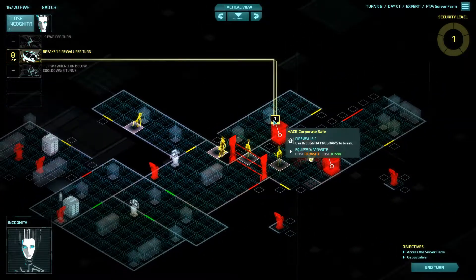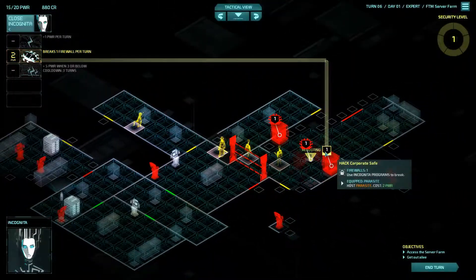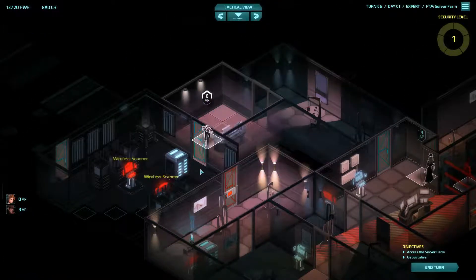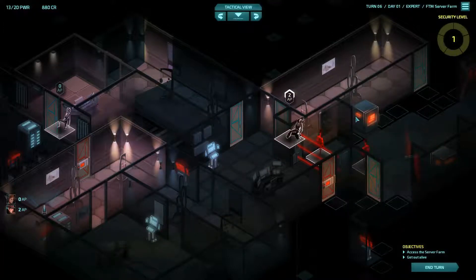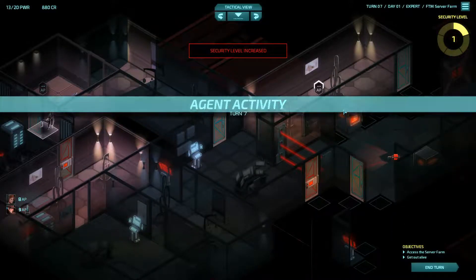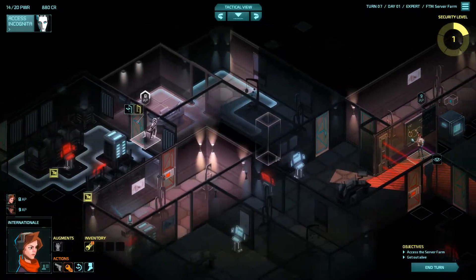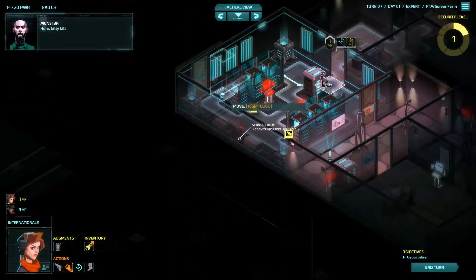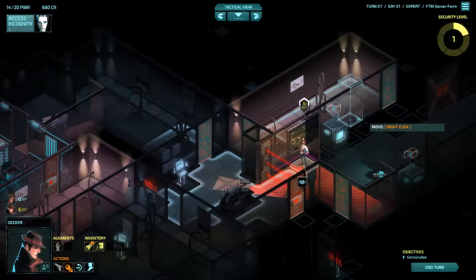More cameras are being activated. Let's get this console for some power. We can sneak around — let's infect the corporate safe and the security camera, and then we have another safe for two power. Let's have a look through here — this is a dead end. I'm still curious what is behind that door. Decker is going to go as far as he can. As long as we keep an eye on the guard over there we should be able to sneak around the back. There it is — that's infected.